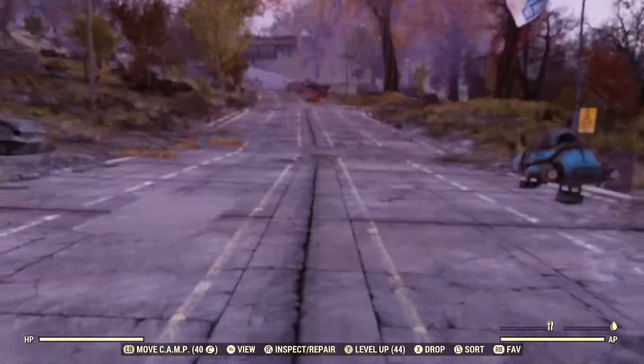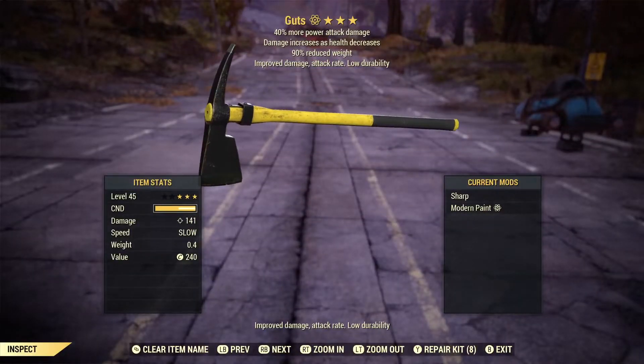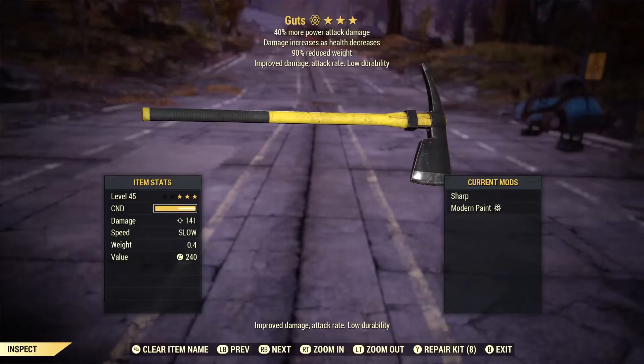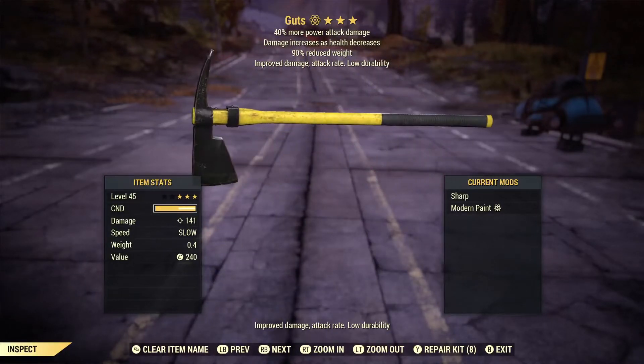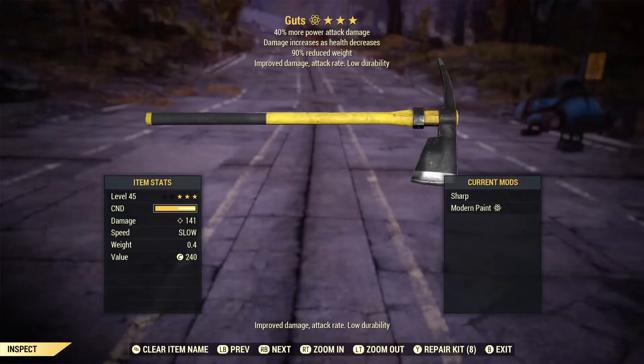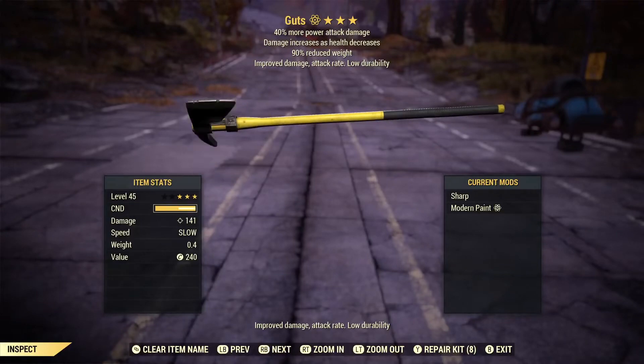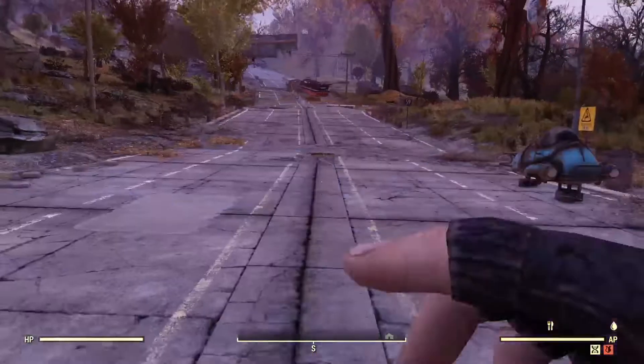The next thing is going to be this skin for the pickaxe. This is not a new skin by any means as far as I'm concerned, but this is the modern paint. I'm sure you guys know what it looks like without the paint — just the basic gunmetal silver with the wood bar. I like this a lot because I do tend to use this weapon when I'm running with my melee build. This is just the cursed pickaxe, and it looks really cool. I love the yellow on it and how that metal turns black — I think it's really, really sweet.